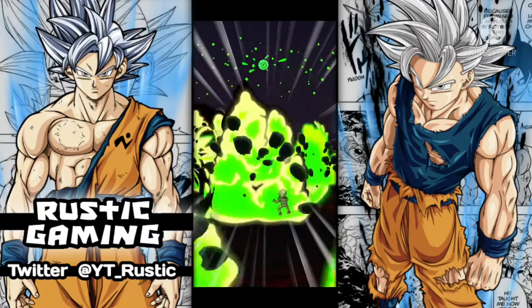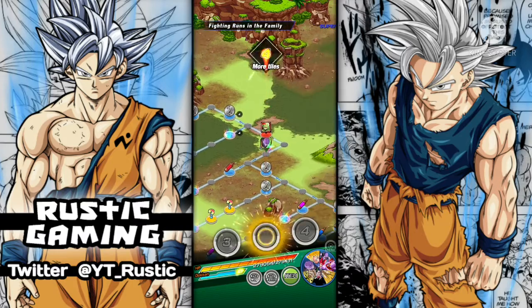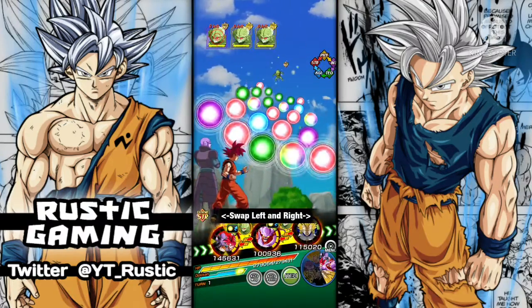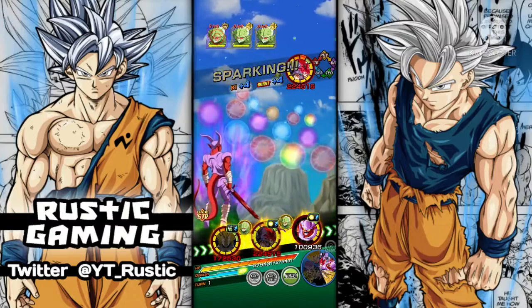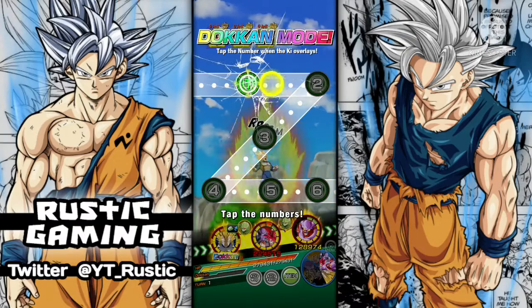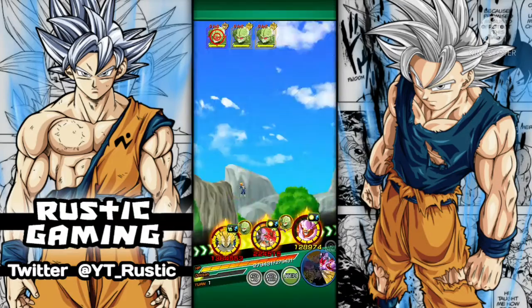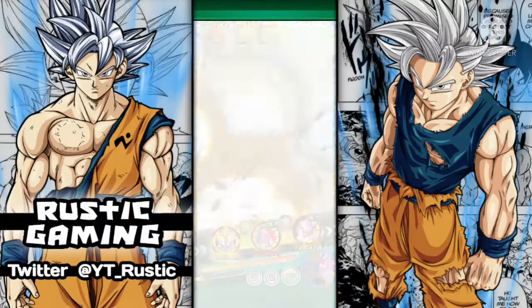Another reason why getting link level 10 is really important now is that on JP they had a recent update — the data update, they call it 'My Data' or whatever — which is like a flex on your account. You aim for the highest amount of points out of your friends. It's not quite PvP, but it is a competition with friends, which is good. The main way you get points is from link leveling — I think it's 1,000 points per link level 10, though you also get points for lower levels.